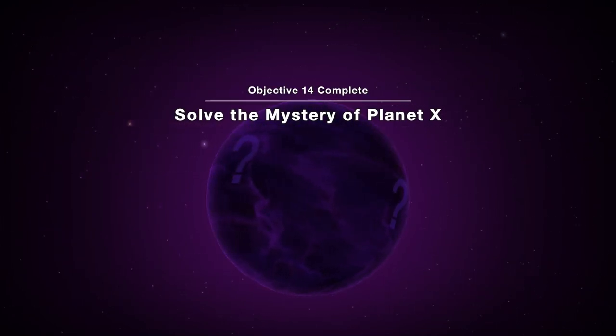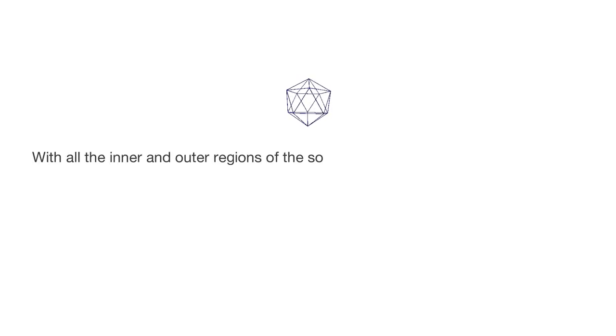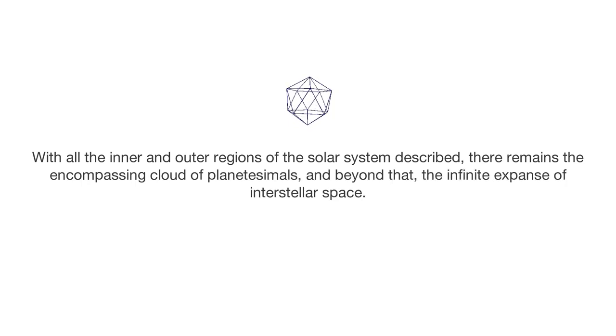We've done Planet Nine — Planet X, whatever you want to call it — so that's done. Now what have we got next? My guess is it's got to be the Oort Cloud because that's the only other thing sort of left. And yeah, it's definitely the Oort Cloud — you can tell straight away from the description about the inner and outer regions of the solar system.